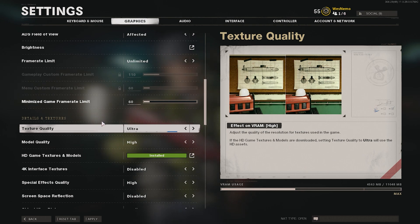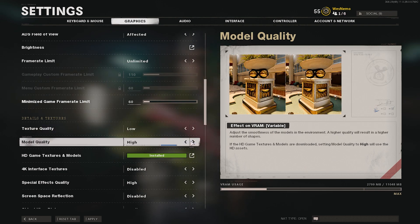For texture resolution, if you have a good machine and you're a content creator, keep it as high as possible. This does affect VRAM, so if you don't have much VRAM, adjust accordingly. Medium is a good middle ground, and I recommend High if you can — avoid Low because the game will look muddy. For model quality, keep it as high as possible so your weapon looks crisp; it doesn't affect VRAM much.